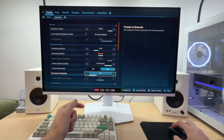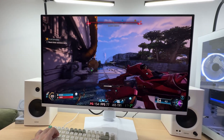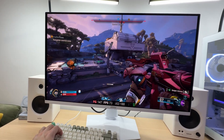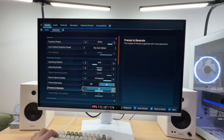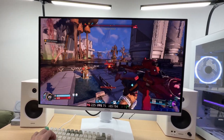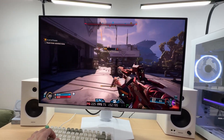Let's increase DLSS quality to Balanced and go back to 2x frame generation. This is still a nice experience, but real FPS is now in the 70 to 80-plus range and generated frames are about 160. It's still easy to aim and land accurate shots. Bumping to 3x frame gen: real frames are still above 70 and total frames are close to 240, though sometimes dropping to around 210. Aiming is still quite easy.